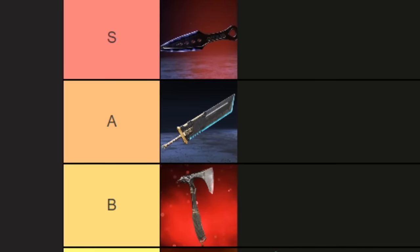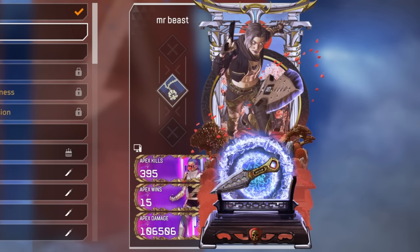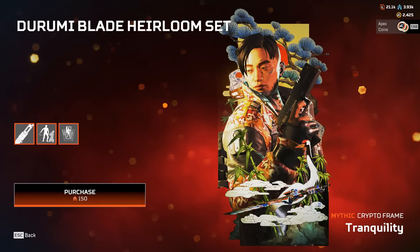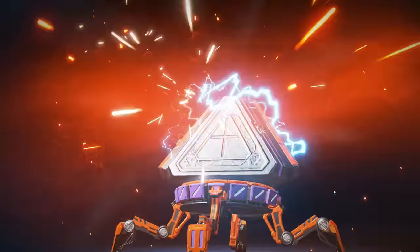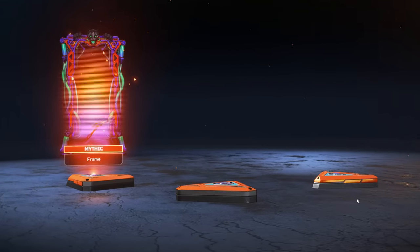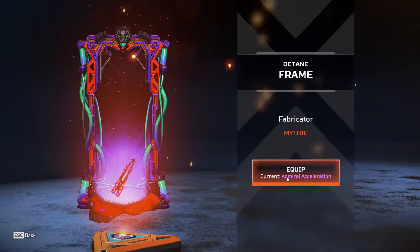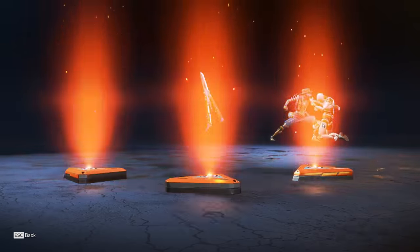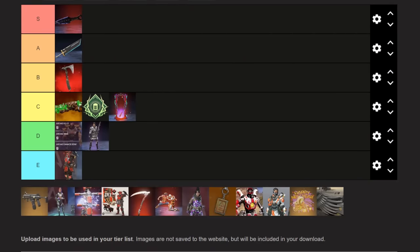The next item is the most expensive banner frame in the game, and to my knowledge there are four of these — one for Wraith, Revenant, Crypto, and Octane — and these banner frames come with the heirloom recolors when you unpack them, basically attaching a $160 price tag to these items. Because of this, the banner frames that come with recolored heirlooms are red tier rarity, so because of that $160 price tag, this is going into C tier.